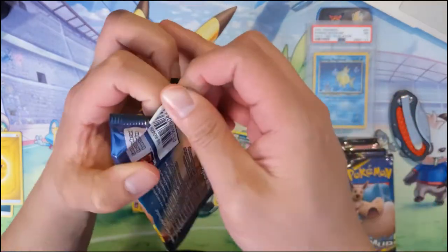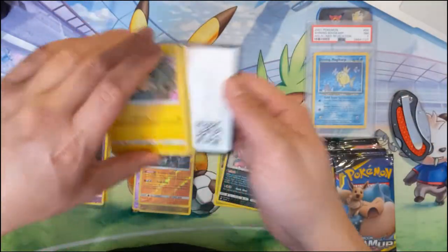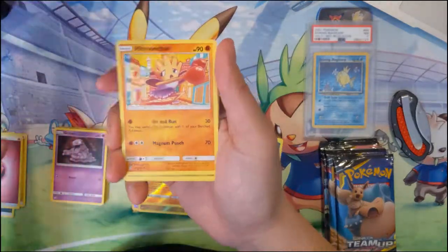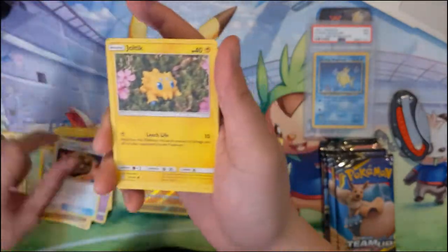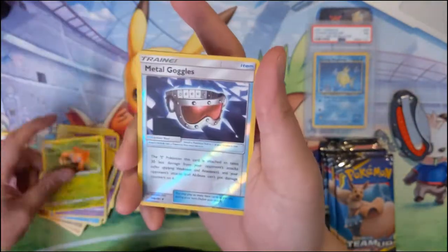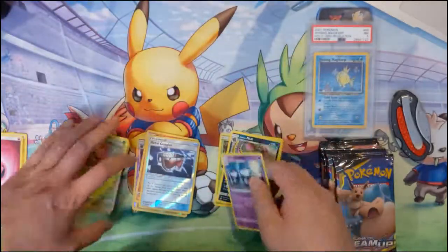We got a fairy energy, Hippopotas, Dragonair, Unidentified Fossil, Joltik, Blitzle, Squirtle, Tentacool, Paris, metal goggles, and Alolan Marowak.